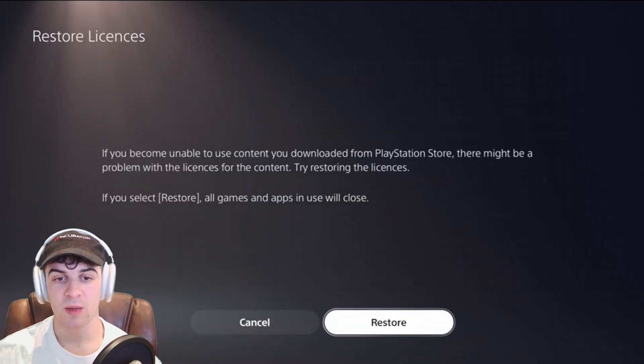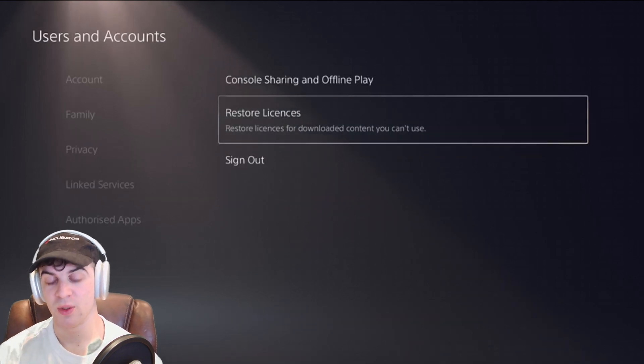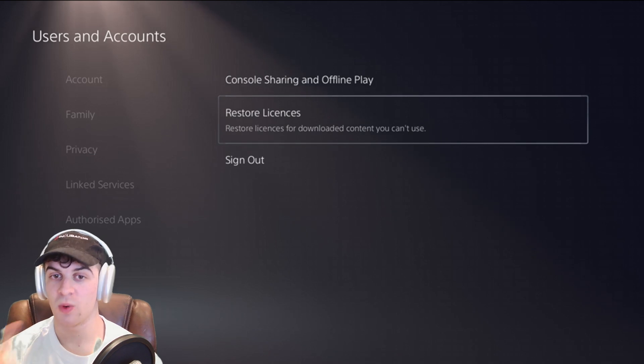It says: if you become unable to use content you downloaded from the PlayStation Store, there might be a problem with the licenses for the content — try restoring the licenses. We're going to go ahead and click Restore. It's basically going to close all the apps and games, but it's going to restore the licenses and it should work.